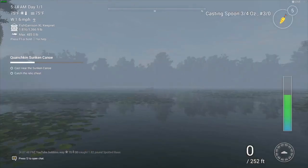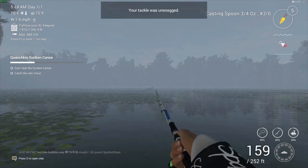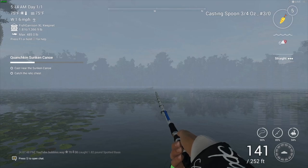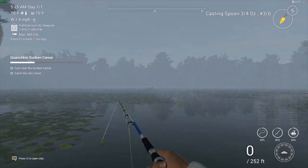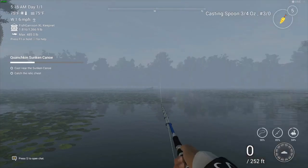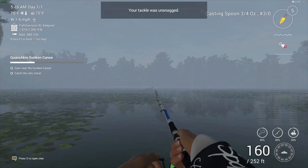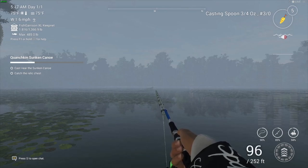Bass is actually what I'd fish for in real life. The reason I chose this casting spoon is because it sinks to the bottom, which is where I need it to go to find that chest. Once I get to about 120 foot I'm just going to speed reel every time, because past that distance I'm not going to get the chest — I need to be close to that boat. When I'm casting it's getting into a snag straight away, so at some point I might get lucky.